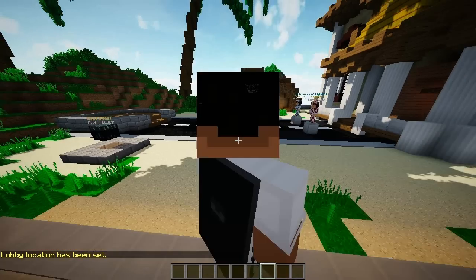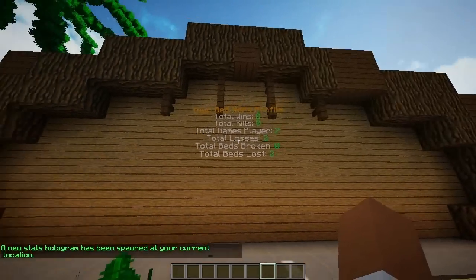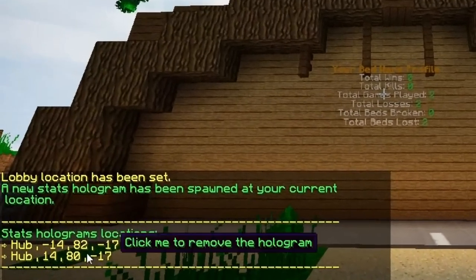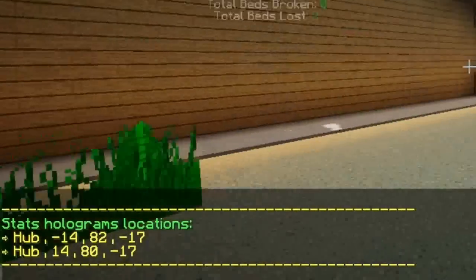To add holograms, do slash BW spawn stats hologram and click enter — you're going to go ahead and spawn them. Now if you did anything incorrectly, do slash holograms and that will tell you exactly where your current holograms are. I have two. To remove them, just click on them and they will be removed.